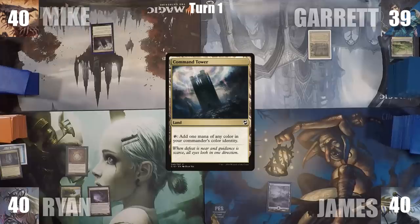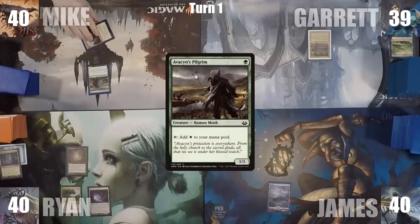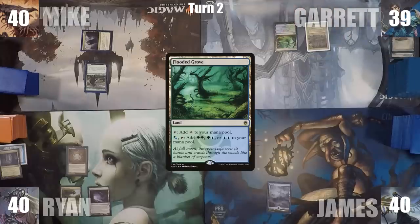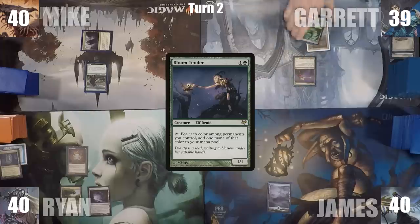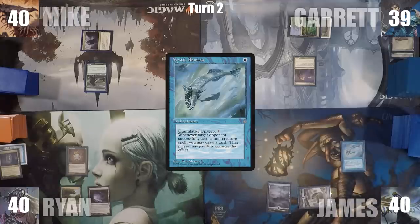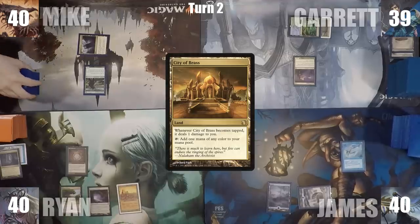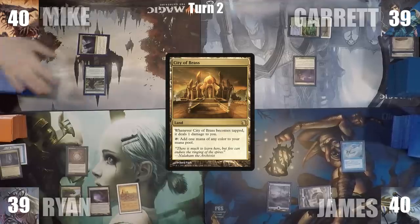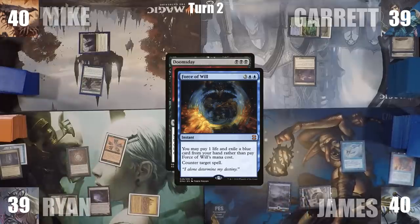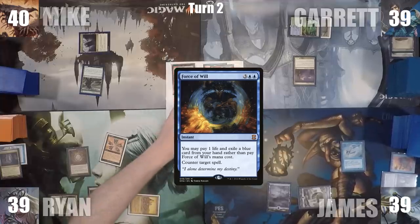Mike plays a Command Tower for turn and casts an Avacyn's Pilgrim, giving the turn to Garrett. At the end of Mike's turn, Garrett cycles Barrin's Spite to draw a card. Garrett plays a Flooded Grove and casts Bloom Tender, then ends his turn. James plays an Island and casts Mystic Remora. Ryan plays a City of Brass and taps it to cast Doomsday. James responds by casting Force of Will, exiling Rapid Hybridization and paying one life. Doomsday is countered, and Ryan ends his turn.